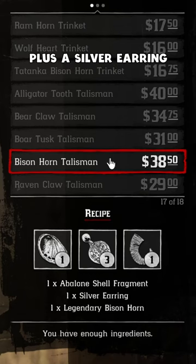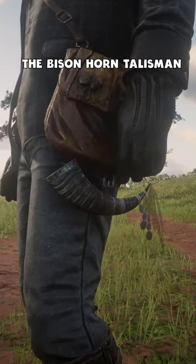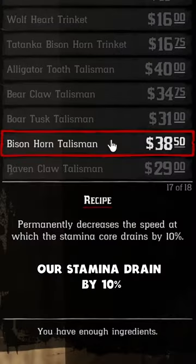We can use these two items plus a silver earring at any fence in order to craft the bison horn talisman, which will decrease our stamina drain by 10%.